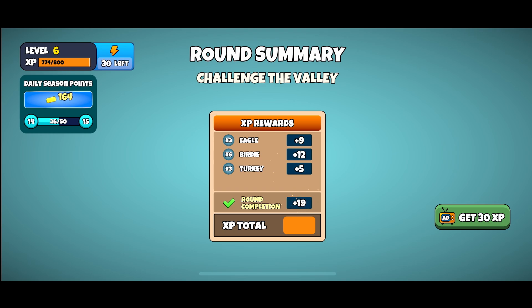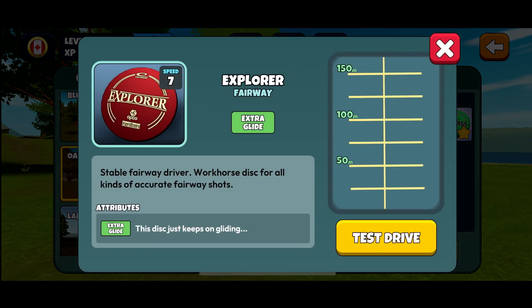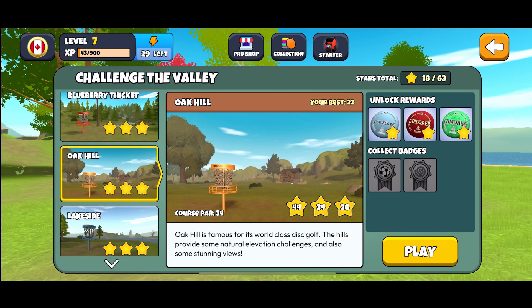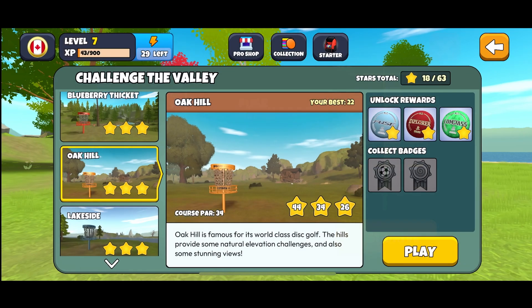That gives us a minus 12, and I think you only need about a minus nine to get your three stars. Let's take a look at your rewards when you three-star Oak Hill: you get an Explorer — we already have a better one so we probably won't bag that. Here's a Fuse mid-range — I like those. We'll probably swap out our Compass for this Fuse. Even though it doesn't have any attributes, it's probably going to fly straighter and you won't have to worry so much about the fade.